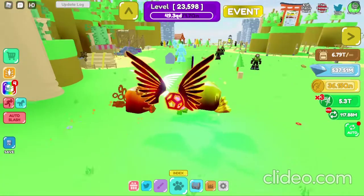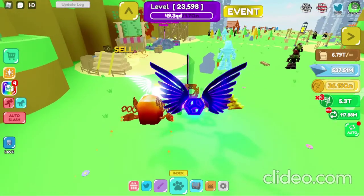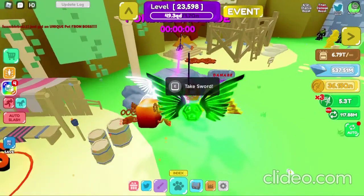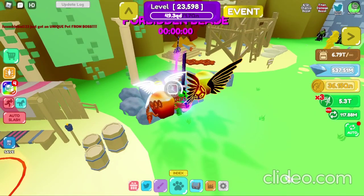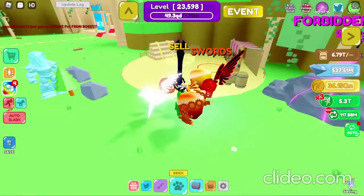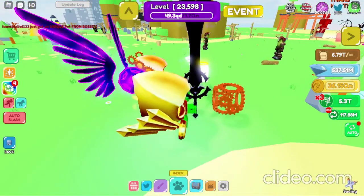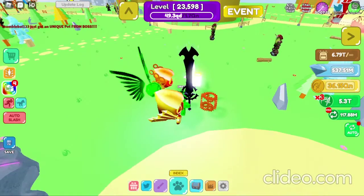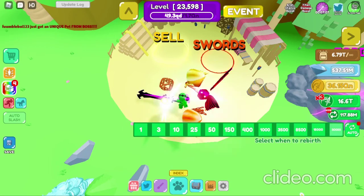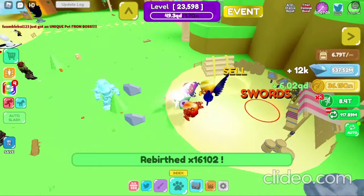So let's go and get the Forbidden Blade — it's probably pretty laggy. Wait, I got the Forbidden Blade! Let's go! Pretty cool. Let's see, auto splash — we'll do auto ripper.